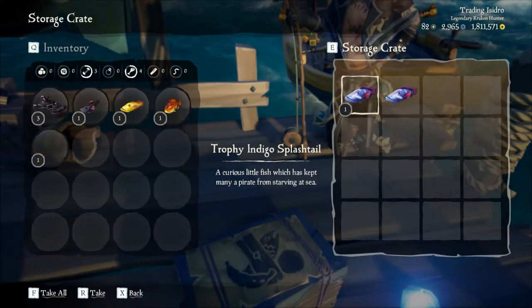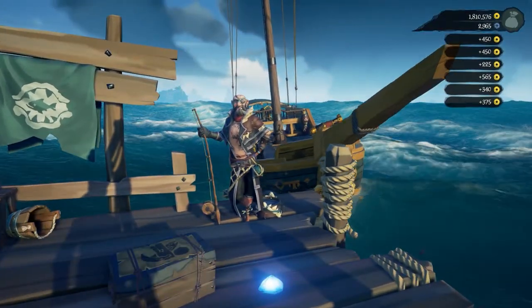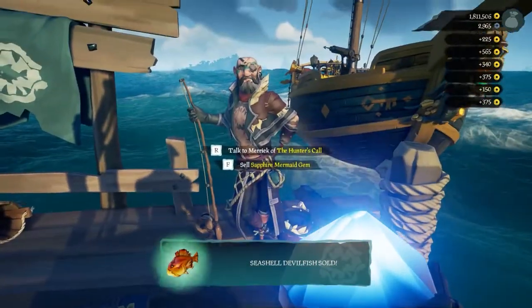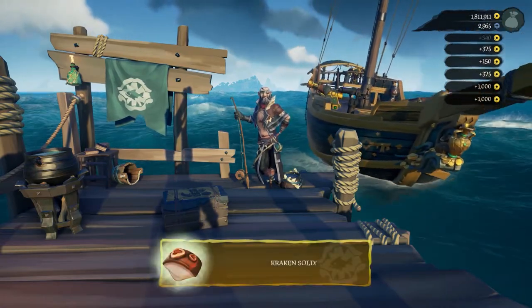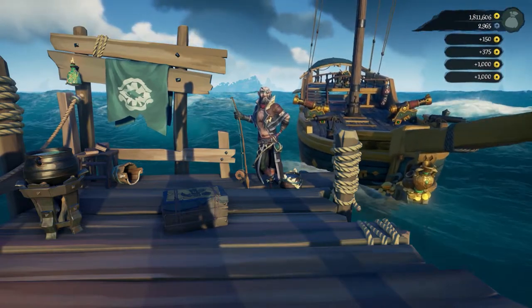You can also sell items such as meat, mermaid gems, and plunder that you find while fishing — for example, like an old boot. Also worth knowing that different types of fish get you different amounts of money. If you get a splash tail it's not gonna be as much as if you get one of those devil fish or a nighttime fish. Just bear that in mind.